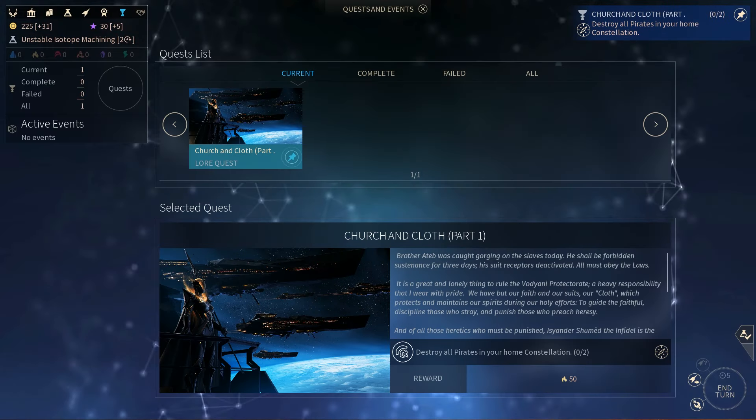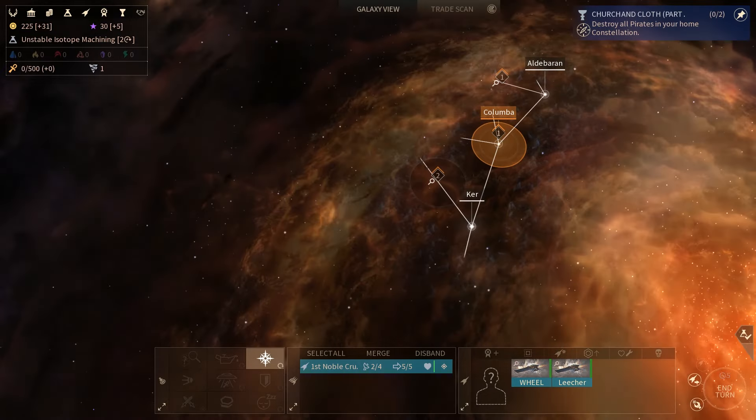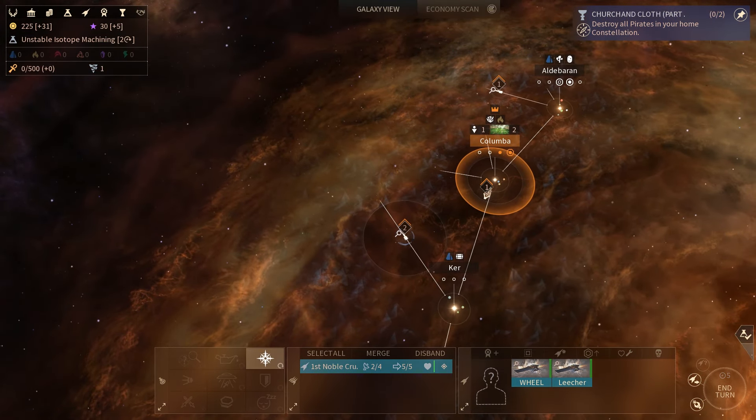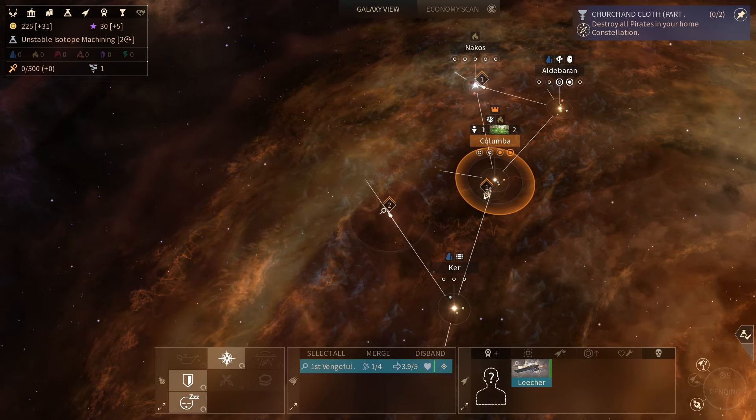You also have the political system. The way you play, and depending on what faction you play, the populace of that faction will like certain playstyles and be against others. And depending on how you play, it may have political ramifications for you, and thus you may get voted out of office.